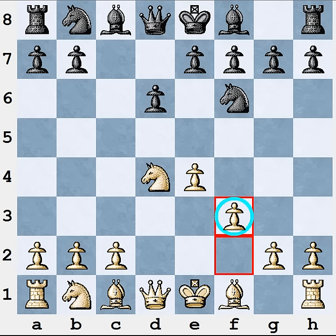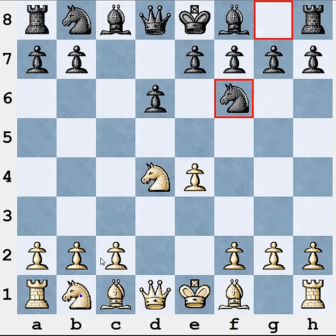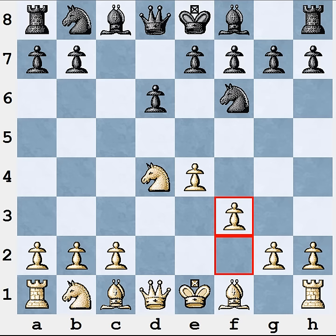The first advantage of this variation is that it is simple. In most cases you will use only one setup of the pieces and one plan, and you will accomplish this plan despite almost any of Black's moves. Comparing to the main lines where White needs to know lots of forcing theoretical variations in the Sicilian after Nc3, the f3 move is much simpler for you.